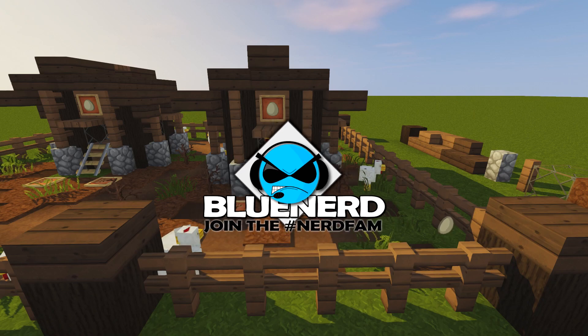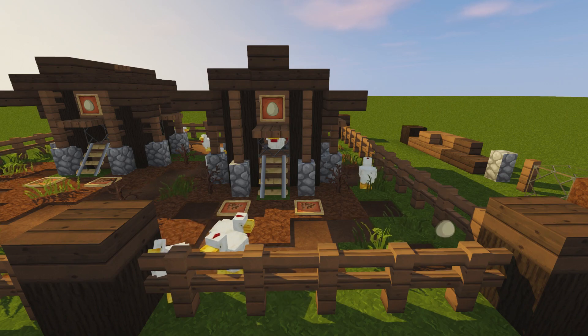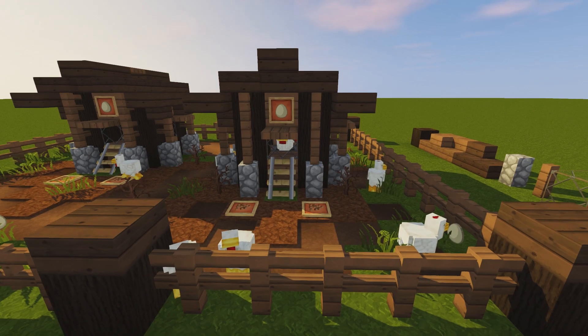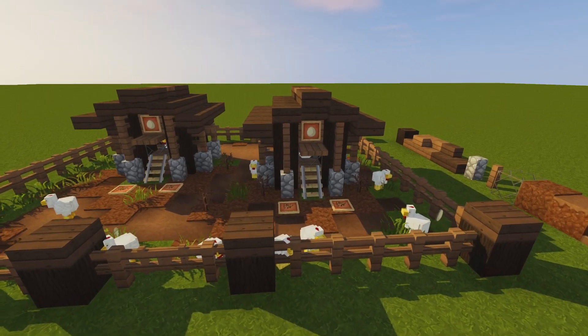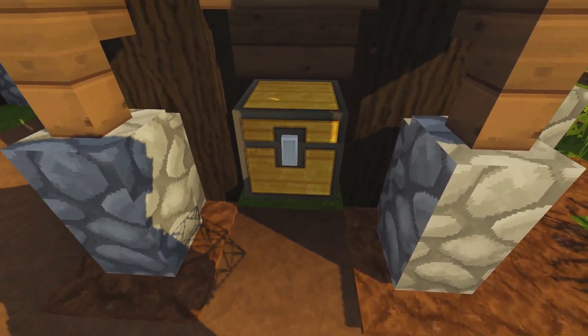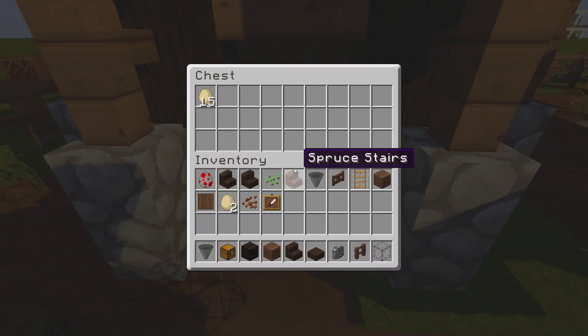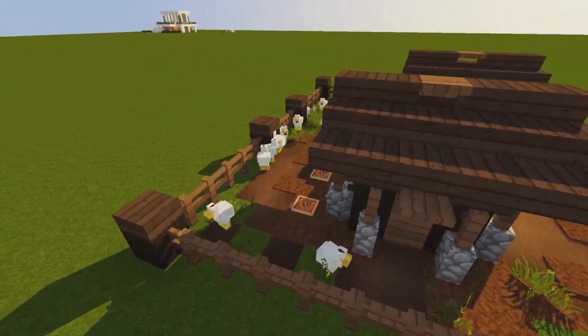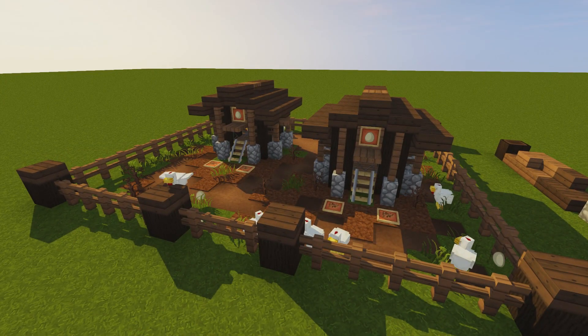What's up everyone, Blue Nerd here, welcome back to another Minecraft tutorial. I hope you guys are having an awesome day. Today we're going to be building this really simple little chicken coop. Not only does it look cool, but it also gathers up the eggs from the chickens at the back, so you can come around to this little chest and collect a ton of eggs. Enough talking — let's dive straight into the tutorial.